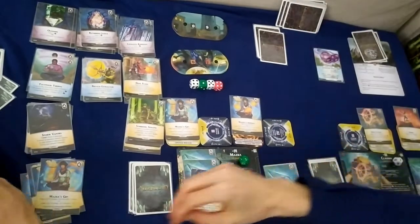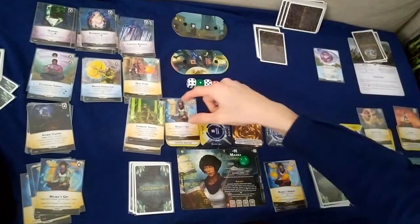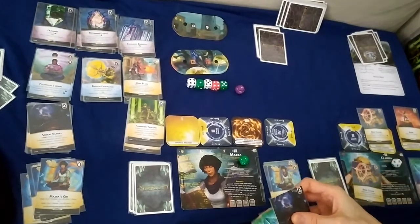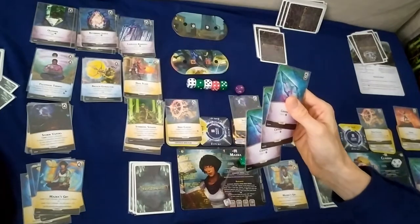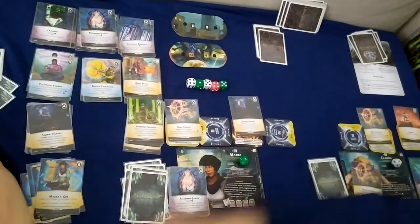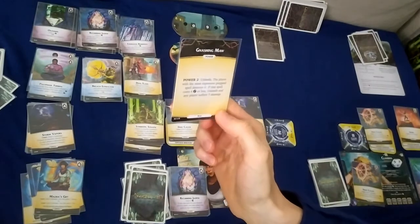It's Masra: deal six damage to this, taking it to four. Deal four damage with Masra's Gift, taking out the pylon. Any ally gains one life — Claudia up to two. Gain one charge. Prep those two and spend three ether for three more damage. Nemesis health down further.